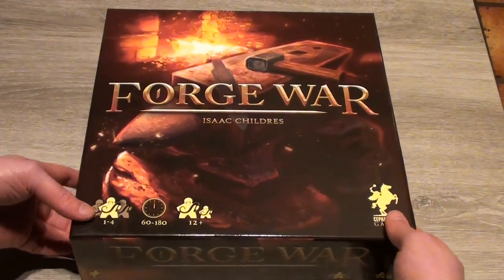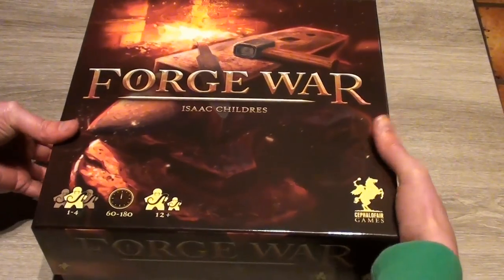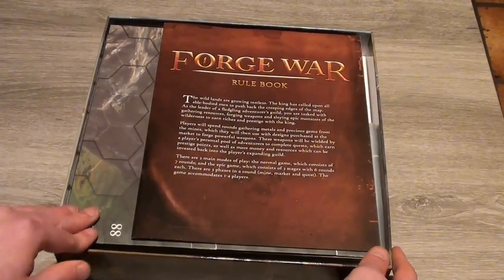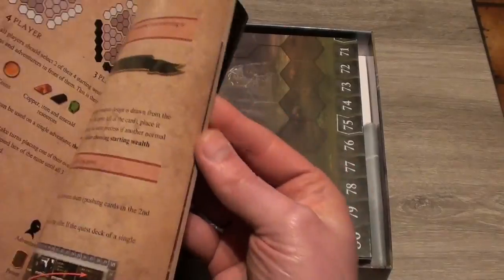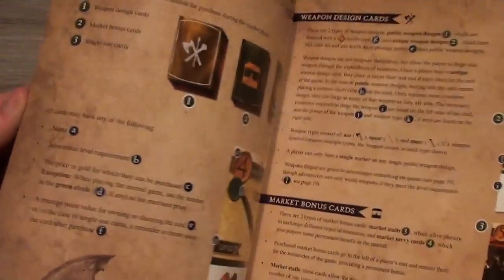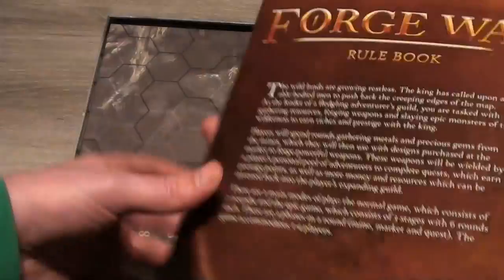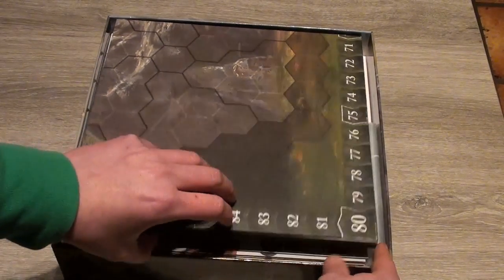Let's see what's inside. Very good quality box. We begin with the rulebook, which is quite long — 31 pages — but it has lots of examples and lots of pictures, so it's a very good rulebook. Really impressive.